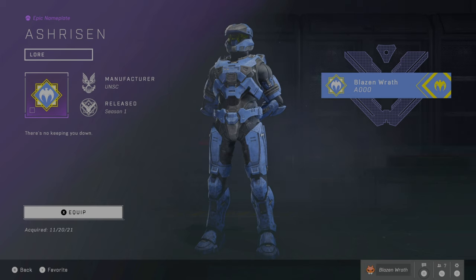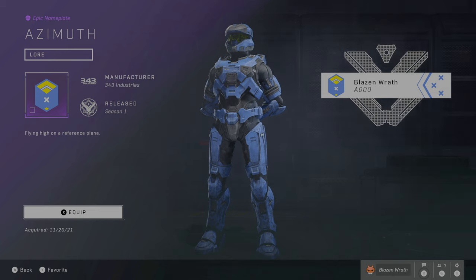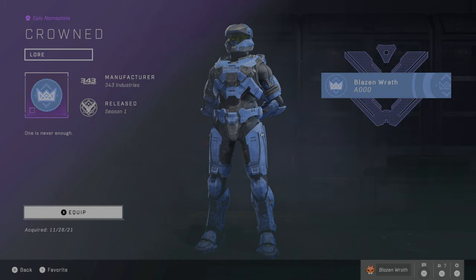Next, moving on to nameplates. Here's Ash Risen, or however you pronounce it. There are Butterfinger promotional emblems — four of them total. Here we have Azimuth, however the hell you pronounce it — this is the second of the four Butterfinger promotional emblems. Here's the Chosen emblem — this is related to the Zeta Sky weapon and armor coatings, so just pre-order the game and you get this nameplate. Here's the Crown nameplate — this is related to the Northwest Sky armor coating, the blue and yellow one. Get something from Funko Pop and you get this emblem.